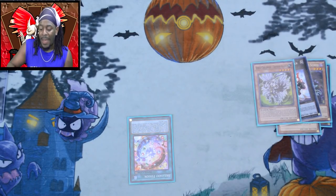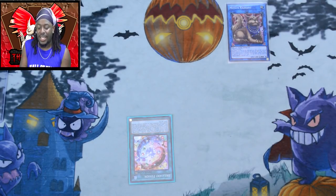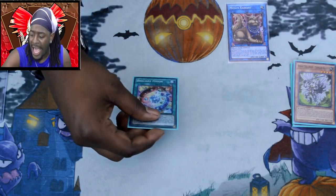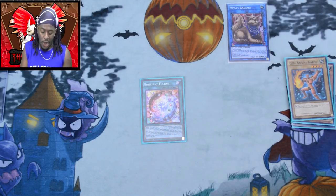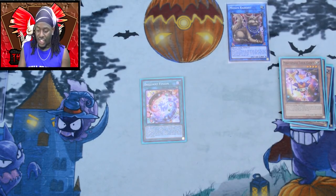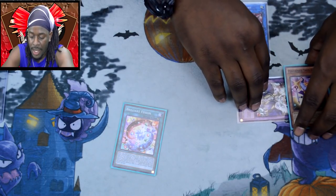Now I know you're thinking: why special summon the Thousand Blades if you don't have it in your hand? You want to get it to the graveyard as fast as possible and this is the best way. Use the Thousand Blades and X-Saber Invoker to summon Mrs. Radiant. Then activate Brilliant Fusion to send Gem-Knight Garnet and Performage Trick Clown from your deck to the graveyard.